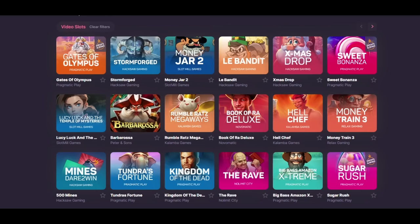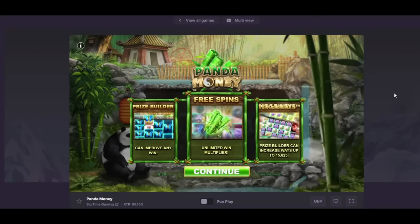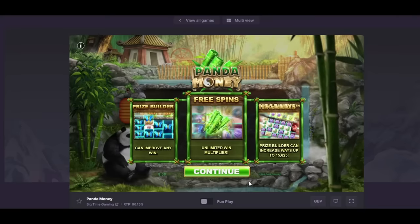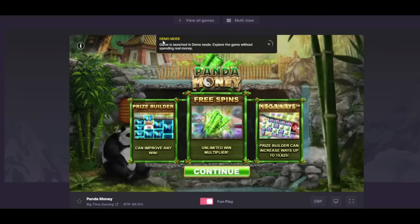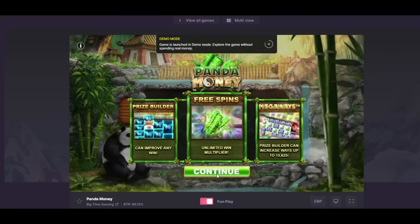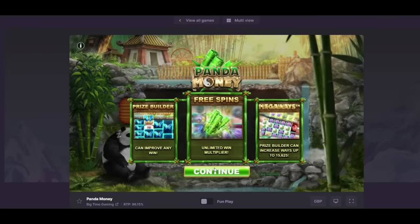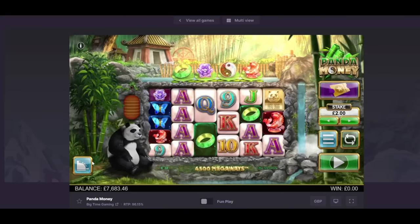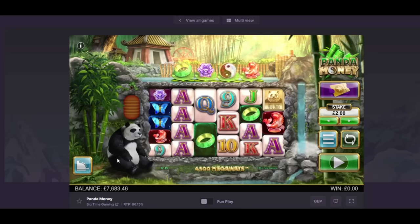For those commenting and asking — quite a few of you — the fun play button is quite clearly turned off down here. If you press it, it turns on. It gives you a drop-down box that says demo mode. If you go into the game in that mode, your balance is a thousand. It usually says demo mode there as well, but it's game dependent. If I turn it off again, it goes out of the game and reloads it, because it's a different version — it's your money game. And there's my actual balance and a deposit button. That appears on all Big Time Gaming games. Hopefully that clears it up.